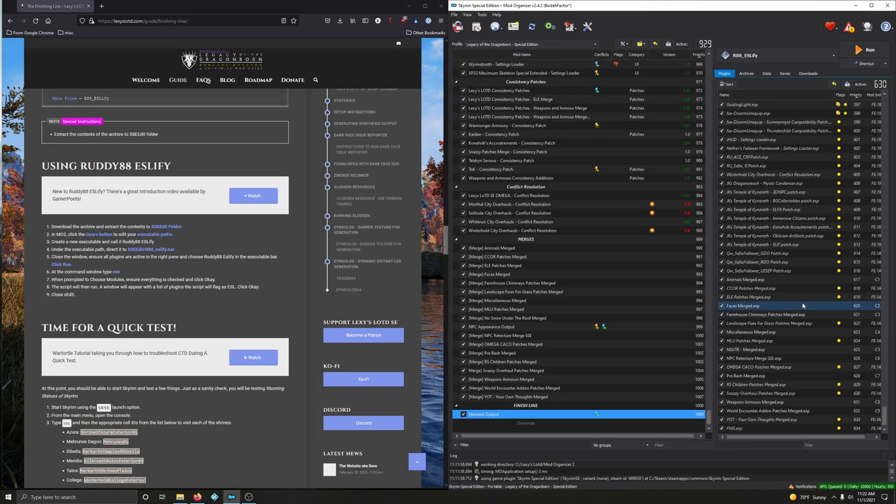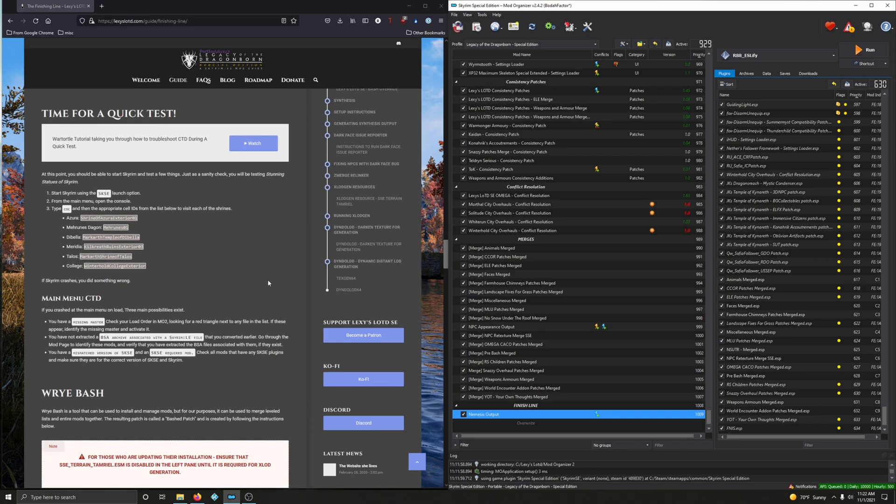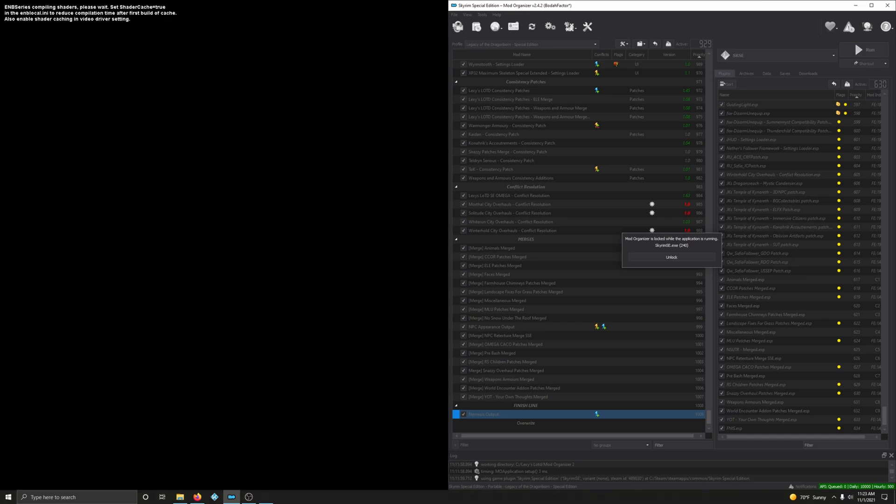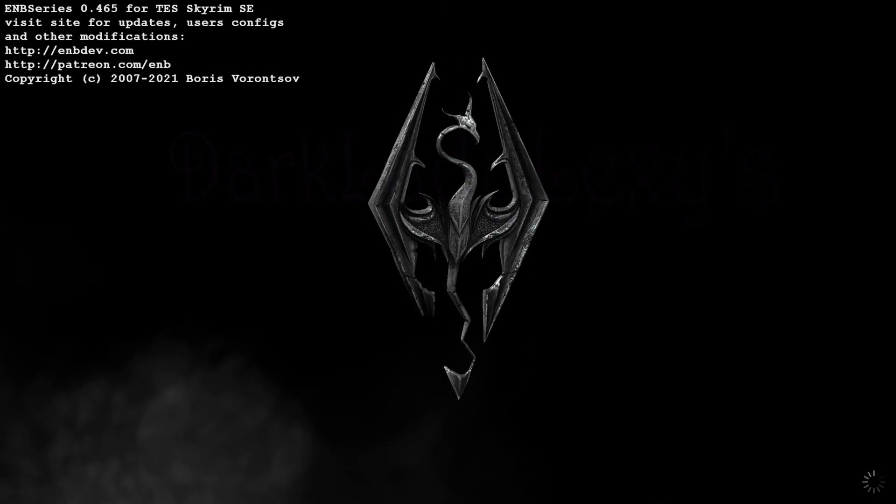Time for a quick stability test — a really basic sort of stability check. Go ahead and launch Skyrim from the drop-down, click on SKSE, and run it. This mod list is a very big one — Lexi's guide is huge — so even with a fast NVMe SSD it'll take a good bit to load, but don't worry. Once you're in the game, loading between cells doesn't take long. Be patient. We want to fully load into the main menu.